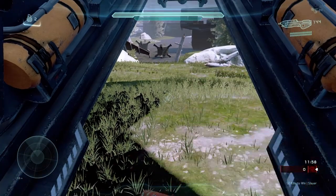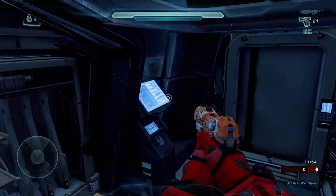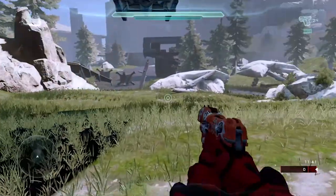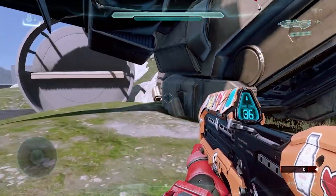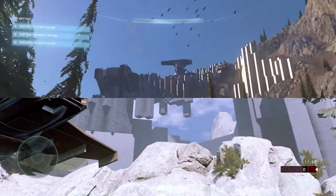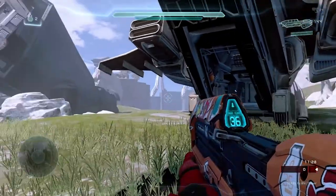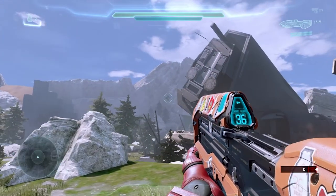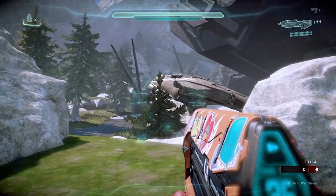Here we are, we're in the pelican just like in the gameplay demo, and I'm going to show footage as well so you can kind of see what he was trying to base it off of. Let's go ahead and step out of the pelican. We got the forerunner pillar things that we're seeing in the gameplay demo, and we got this crashed ship here — looks like a pelican.